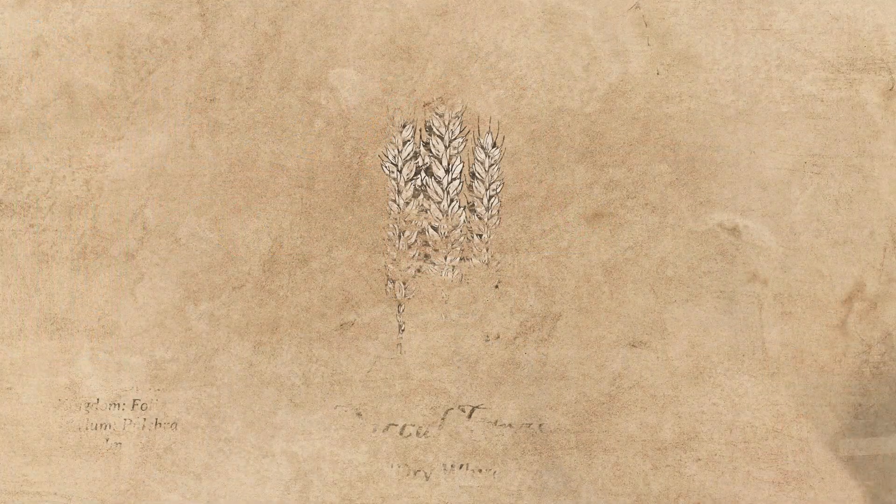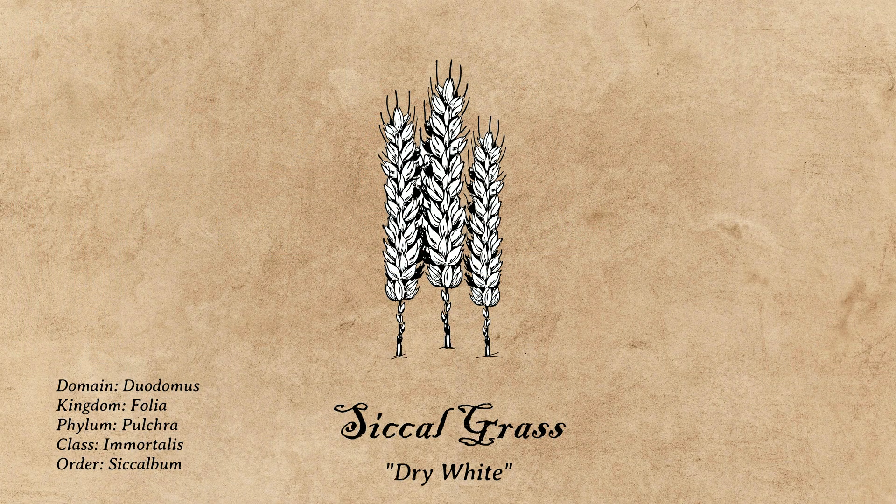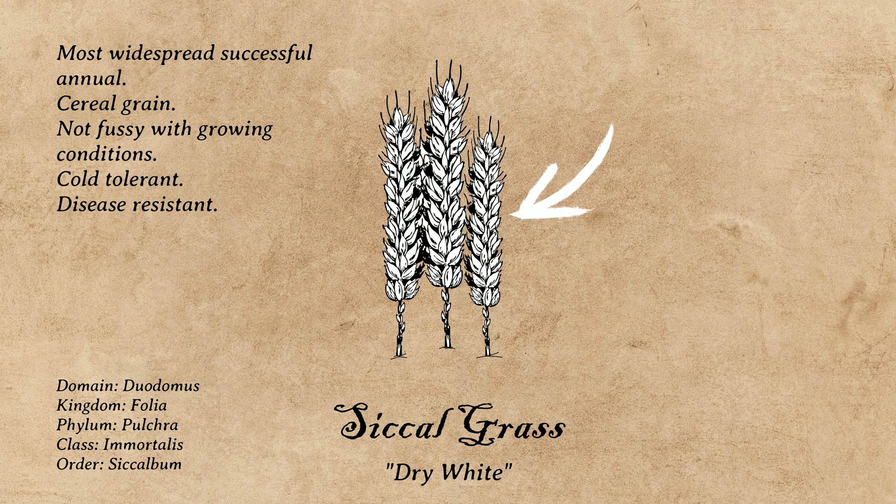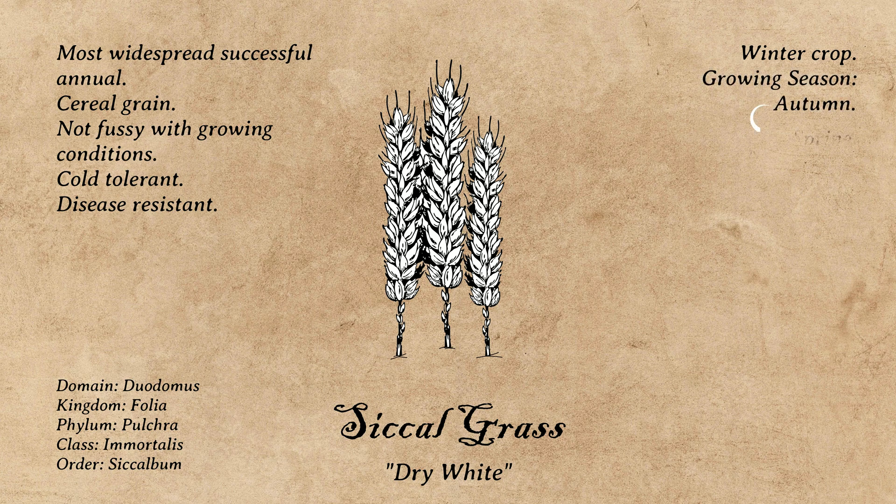The Cicalbum, or sicklegrass, is the most widespread and successful annual across the Mediterranean climates on Locus. It's a cereal grain that's become widespread due to its non-fussy growing conditions, cold tolerance, and resistance to disease. It gets its name from its signature white stalk heads that feel dry to the touch, keeping moisture safely locked inside its stalk. It's considered a winter crop, meaning that its growing season starts in autumn and concludes in spring, before the grass dies in summer.